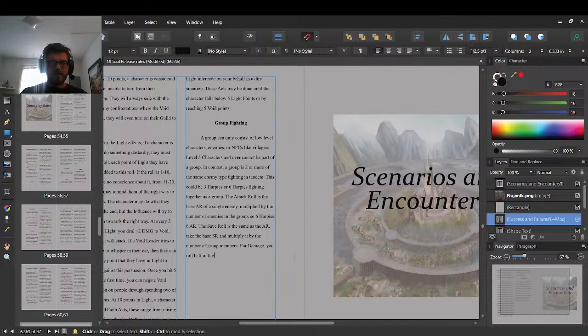You roll half of the damage dice — they only deal half of their damage. So say ten harpies, each doing 1d4 plus 1 — as a group they do a total of 5d4 plus 5 damage. That's still a good amount of damage.